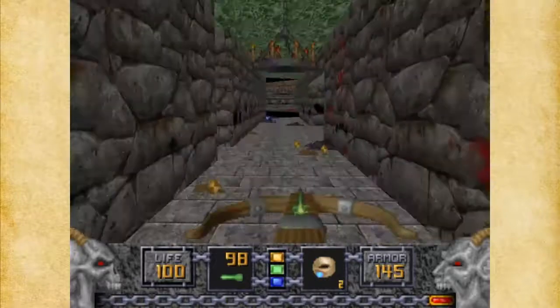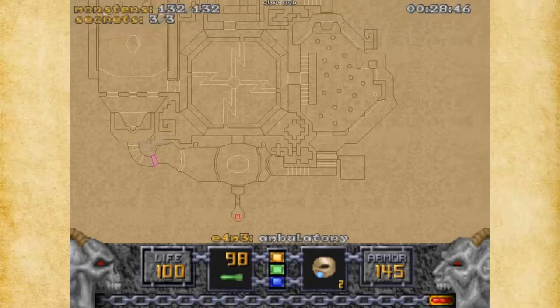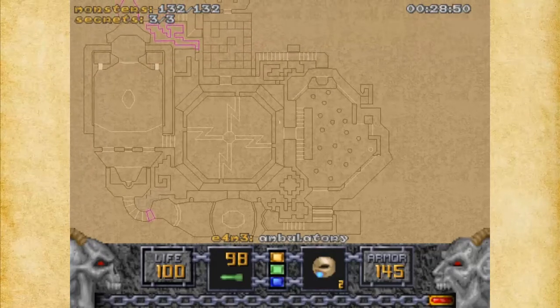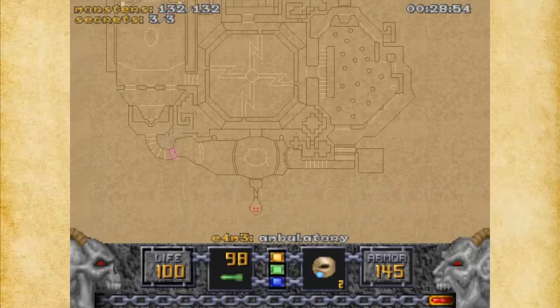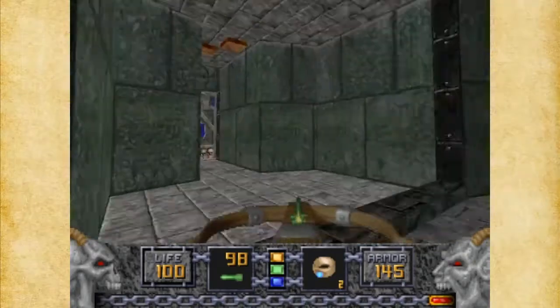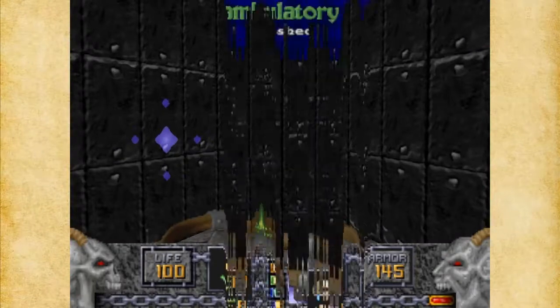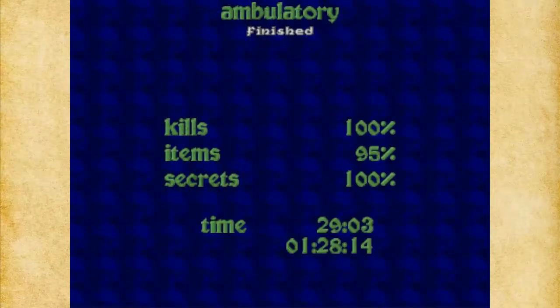I think it's time to exit the level now. Let's do that. We want to go south to the exit. I think that takes care of it. Ambulatory's now finished. 100%, 95%, 100% — I'll accept that. Now it's the Sepulcher. Thank you so much for watching and have a good day. Bye.